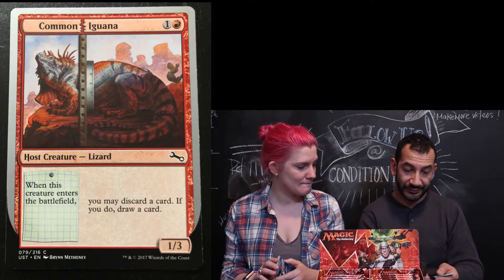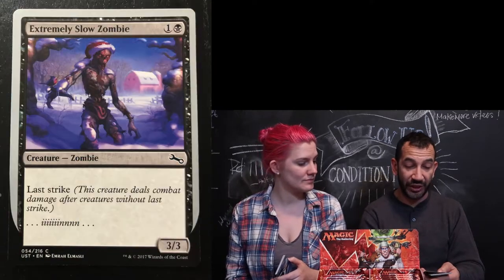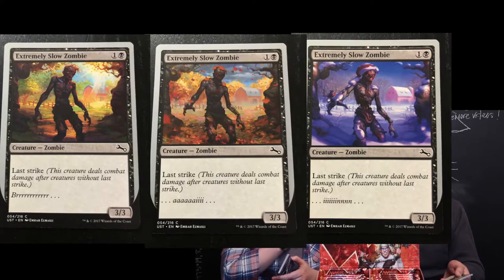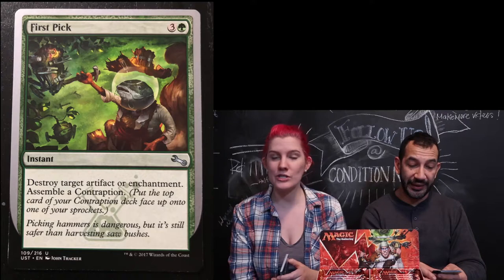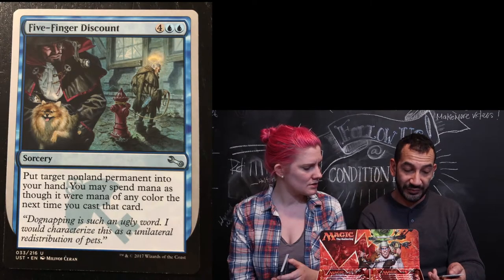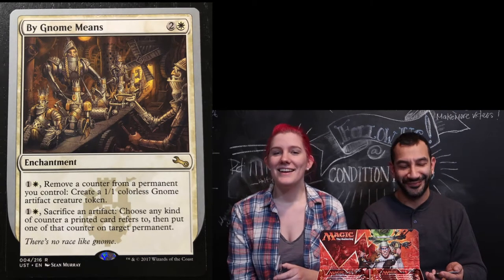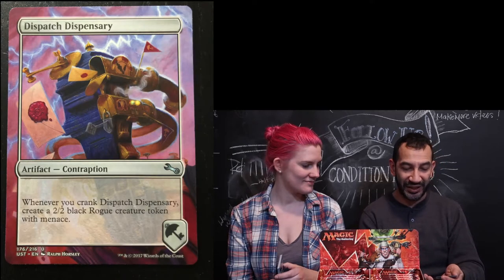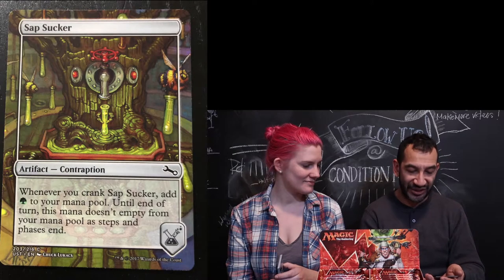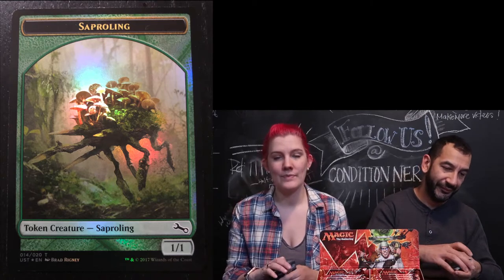Common Iguana. Snickering Squirrel. Box of Free Range Goblins. Extremely Slow Zombie — that's the winter one, he's dressed up for Christmas. We need a spring one — let's see if we can find a spring slow moving zombie. Five Finger Discount, sorcery. Steam Flogger Service Rep. Forest — half foil. Dispatch Dispensary. Sap Suck — which you have already. And a Sapperling, which is one of the foils I got.